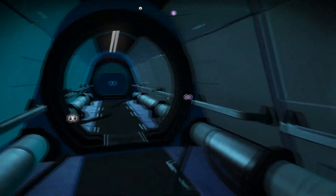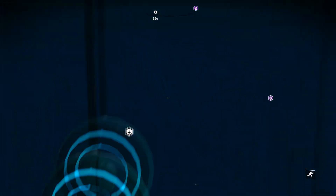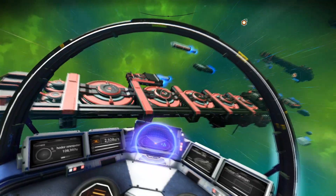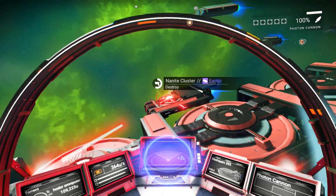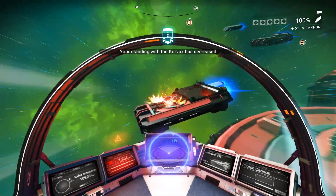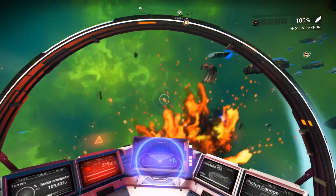Nanites can be acquired from completing space station missions, but the easiest method I have found is by simply blowing up a single container on a freighter that has them. Once you've done that and found the grave, depending on the platform you play on, you'll need to do the following.